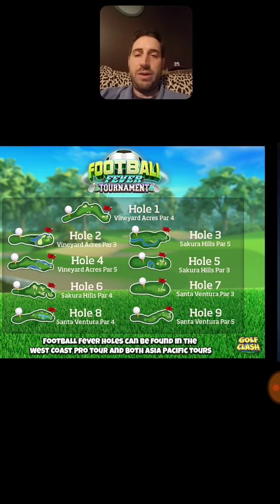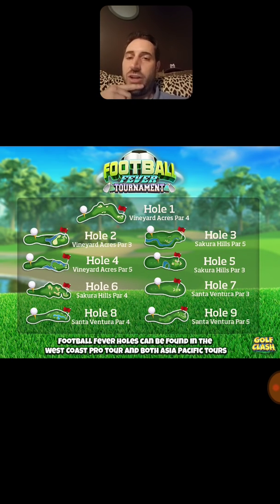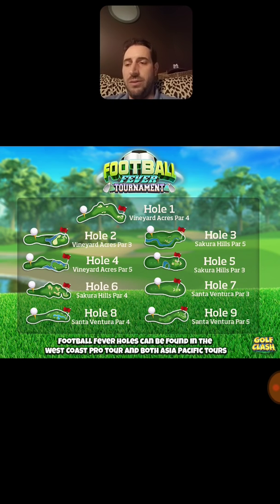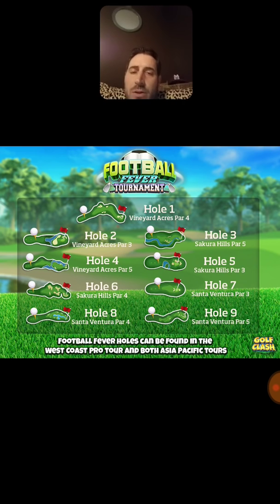Let's move on to what holes we'll see on the Football Fever tournament. This tournament is going to be comprised of three different courses — they took three holes off of three different courses: Vineyard Acres, Sakura Hills, and Santa Ventura. These are all courses that have been featured in previous tournaments: Santa Ventura was in the Hollywood tournament, Sakura Hills was in the TD tournament, and Vineyard Acres was in the Winter Games tournament.